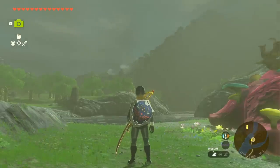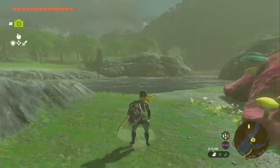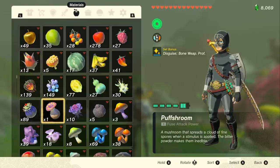Now I can show you how to duplicate all of your Luminous Stones really easily. All you're going to need is a shield. Once you have your shield, you just need to know how to shield jump. You can do that by pressing X and A at the same time to jump onto your shield. Just practice this a few times and you should be good.